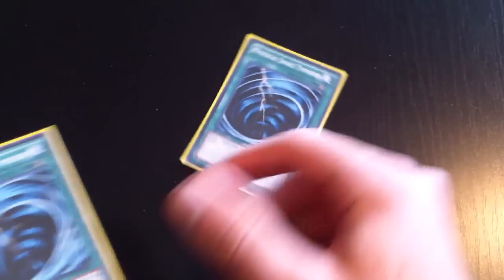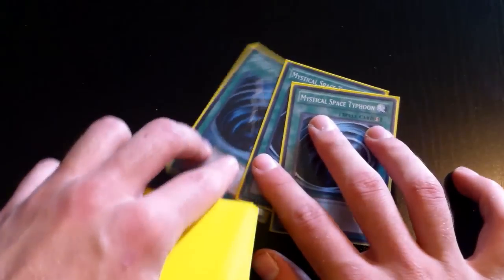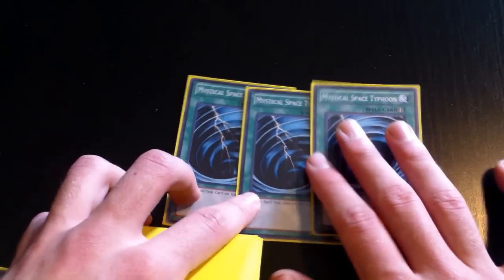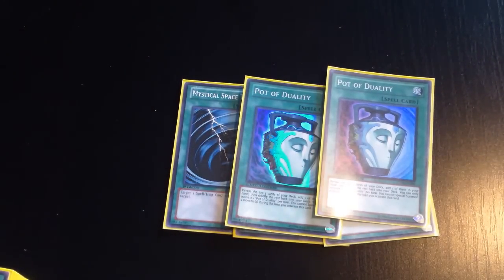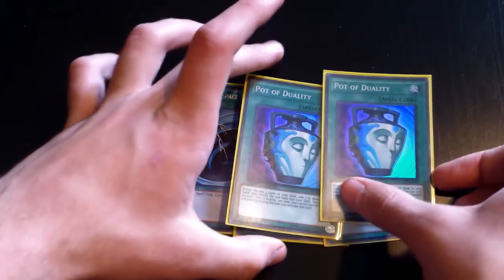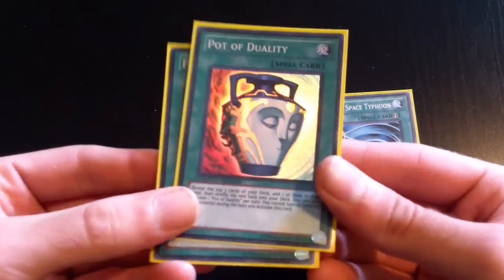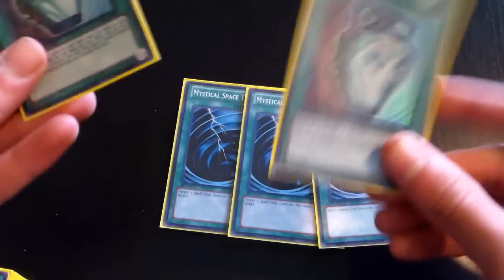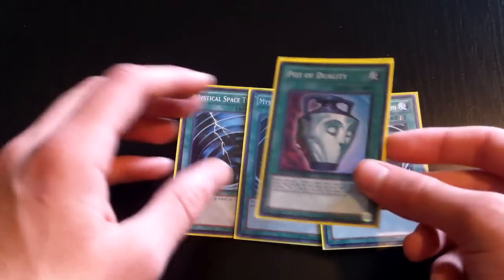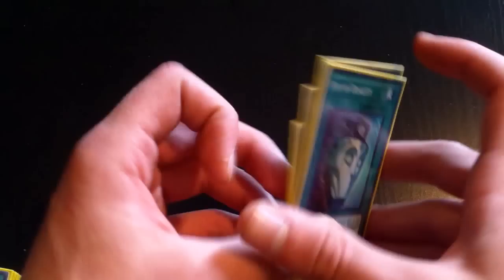You run three MST — I was only running two at regionals, which I regret. One Pot of Duality, because you really want to dig into your deck. Opening Pot of Duality and Thunder Seahorse first turn is really awesome because they go well together — you can't special summon anyway, so you might as well use Thunder Seahorse as well. You really want to dig into your deck and find the pieces you need to win.